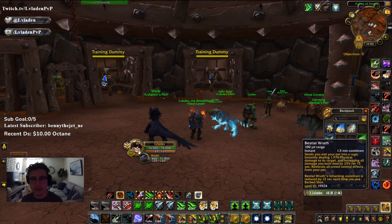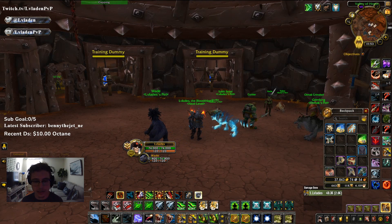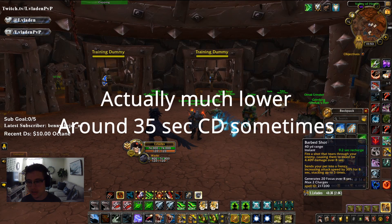Bestial Wrath is a 1.5-minute cooldown, however it has cooldown reduction based off your Barbed Shot. Each Barbed Shot, which is part of the core BM Hunter rotation, reduces its cooldown by 12 seconds. So instead of 1.5 minutes it's going to be much shorter — more like 45 seconds — depending on how many procs of Wild Call the BM Hunter gets. Wild Call resets the charge on Barbed Shot.